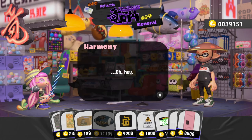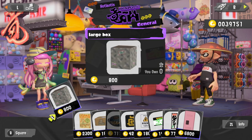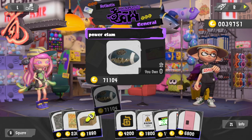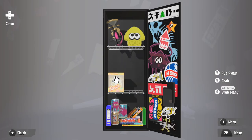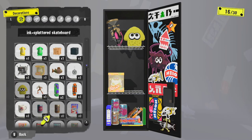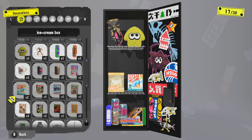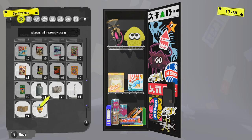To buy stuff for your locker, go to Hotlantis and purchase from Harmony. Be careful because stickers can be 10,000 plus and you'll spend it without even realizing it. To decorate your locker, go up to it, click it, then click plus to edit. If you see other people with bigger lockers, don't feel left out — you can get a bigger locker at level 15, and an even bigger one after that.